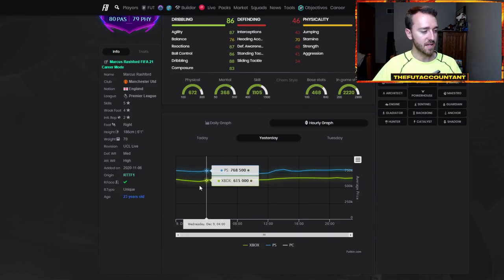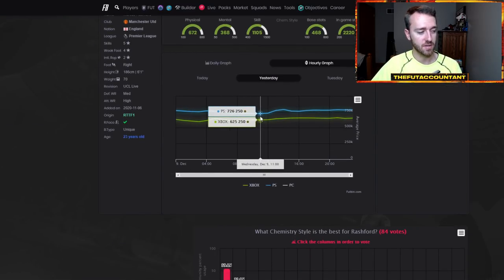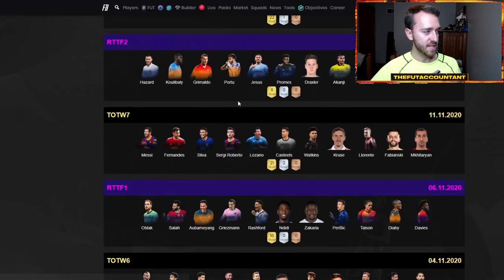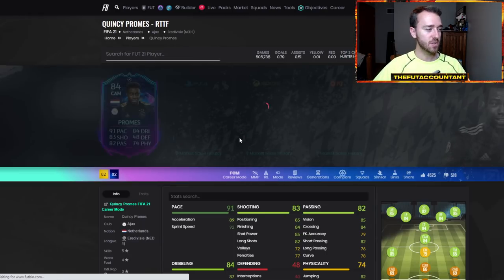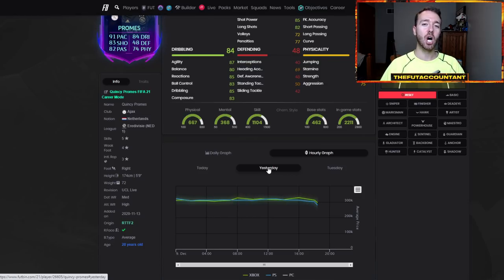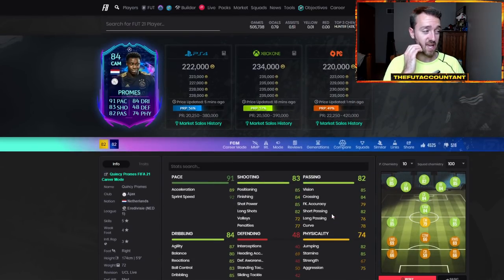Rashford got panic sold after the game into the nighttime, hit a low on Xbox at 598K. He rebounded to 645K — decent profit there. He's running at 655-660K on Xbox right now. Then he went down to 720K on PlayStation and rebounded back to almost 800K coins, and right now he's at 780K. So there was a flip window in there if you timed it correctly because there was a panic sell-off. The difference with Rashford to Promise was so many people were invested in the Promise card — so when they saw Ajax was going to lose, going down 1-0, everybody started panic selling Promise. He was down to 150K just briefly, 150K.